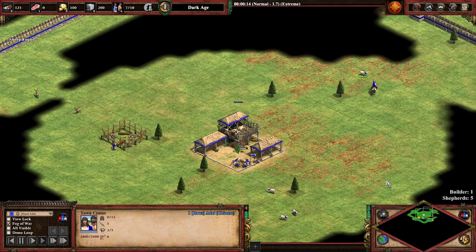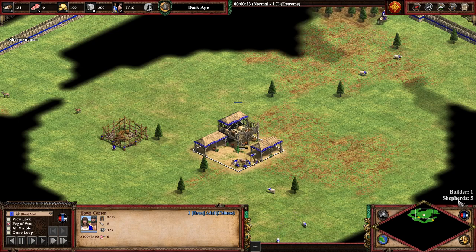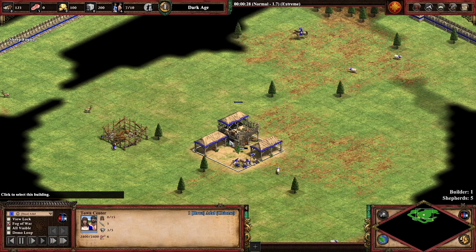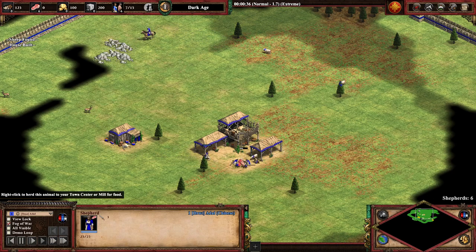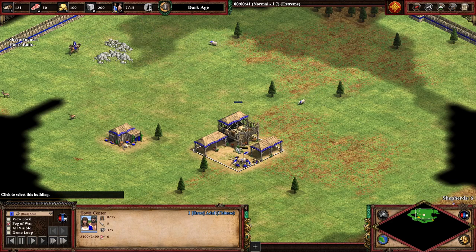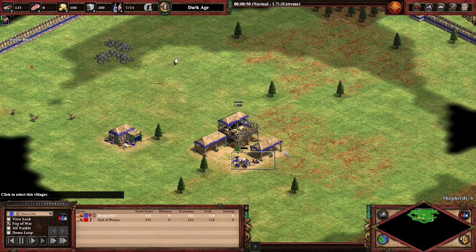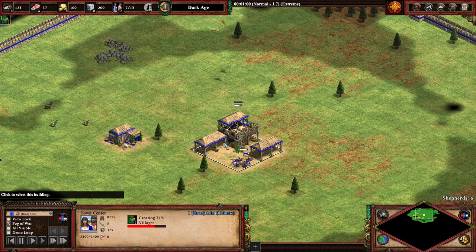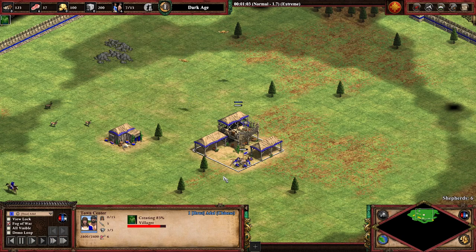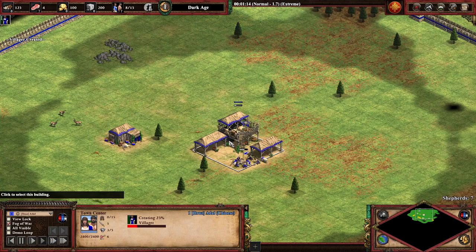You can see in the bottom right the villager distribution — what villagers are on what resources and how many. After we build our house, you want to send the villager back to the sheep. As soon as we can afford to, we make a villager. As opposed to most build orders, in Chinese you want 7 villagers on sheep in the beginning and not 6, because you need more food faster to sustain the villager production.